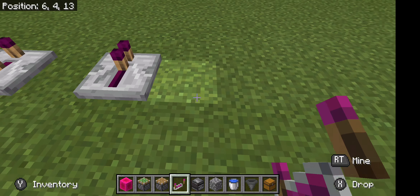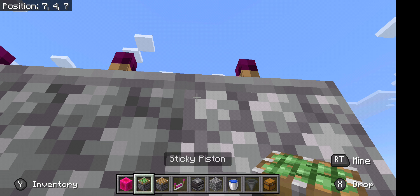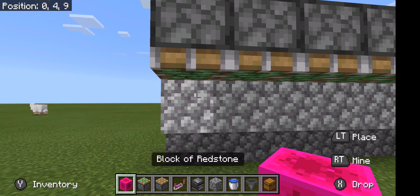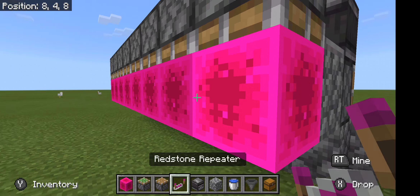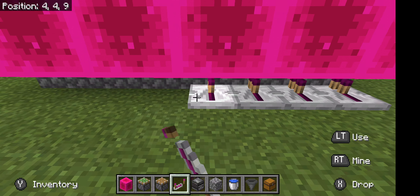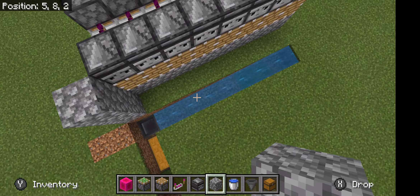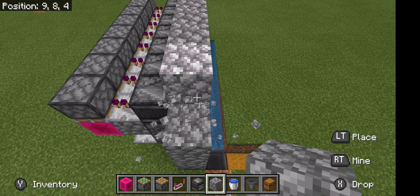Go one block behind it and place eight blocks — one, two, three, four, five, six, seven, eight. Then come back over here and place your eight pistons. Go over to the other side and place your eight observers. If I'm going too fast, pause the video at any moment. All the items you'll need will be in the description. Then place another eight blocks and on top of those eight blocks place redstone repeaters.